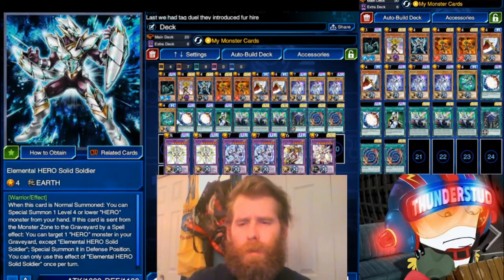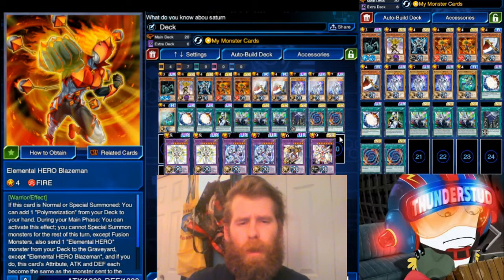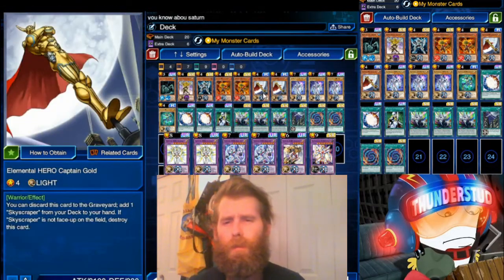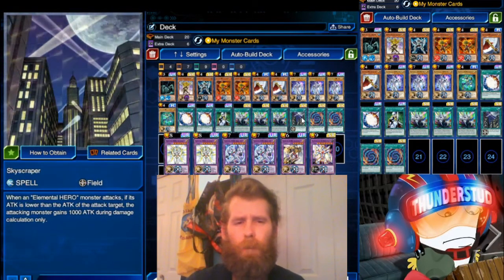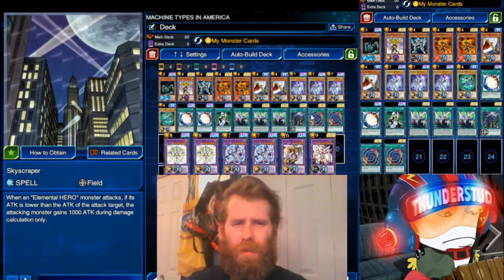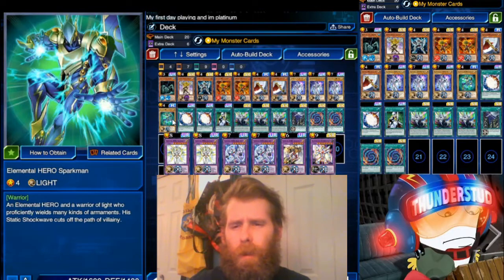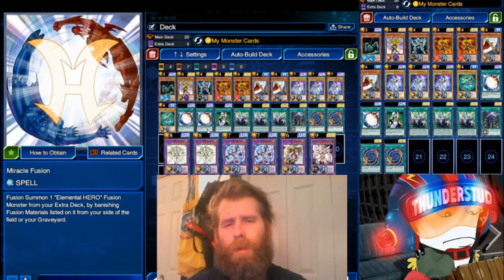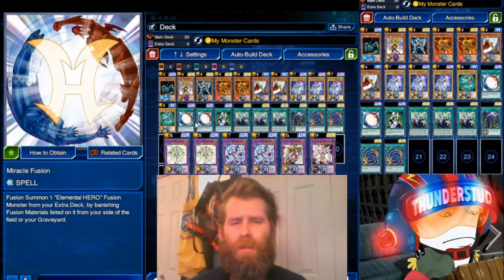For my monster cards I always like to add Solid Soldier — he's very useful in a hero deck. Blazeman will of course search Polymerization. In this one I wanted to go with Captain Gold because he's light and to add a Skyscraper element to really help swing over things like Blue Eyes and Dark Lords. And then of course you've got to have the Neos engine, so we have the full three. We have a Sparkman just as a light and a normal Elemental Hero, so he's reaching everything. We have two Miracle Fusions because that's what you really want to use to get Elemental Hero Shining, since it's banishing heroes — that's going to give him more attack.